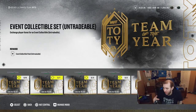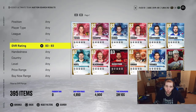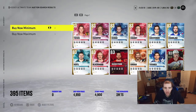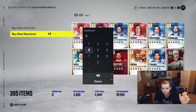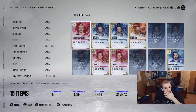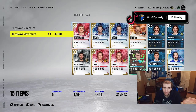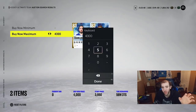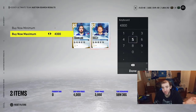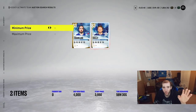All right, let's start with the 83 overalls to see where the ranges are going. You want to go to Buy Now and look at the price where cards are actually going for. Right now they're pretty much in the 4k range — going for around 4,300 — so now you know the price that they're going for.